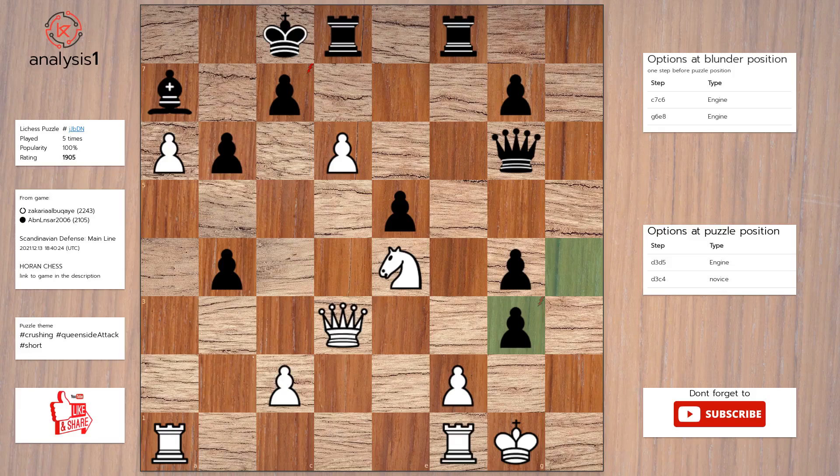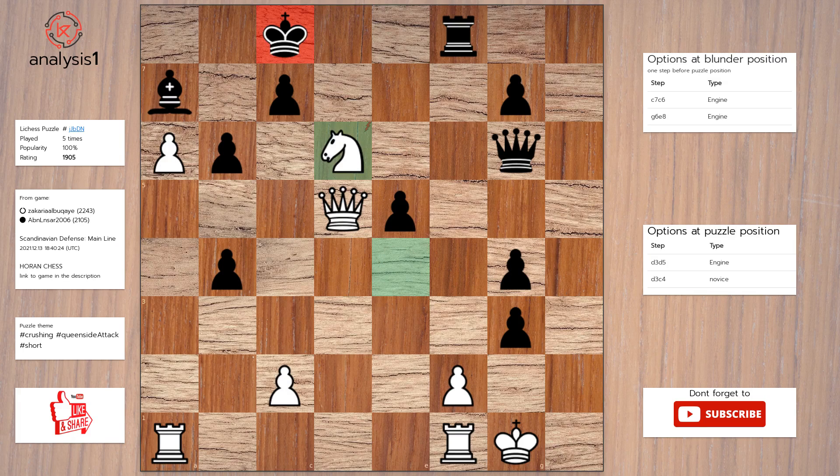Next, here are the threats: pawn takes pawn, knight takes pawn, queen takes pawn, pawn takes pawn. The checks are: d7 check. Solution to the puzzle is: queen to d5, rook takes pawn, knight takes rook check.